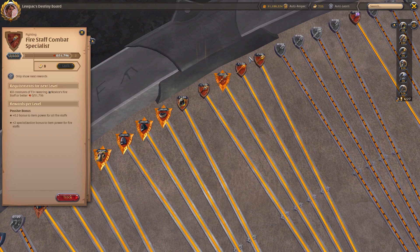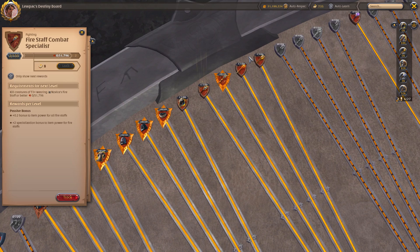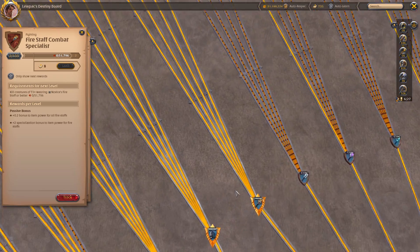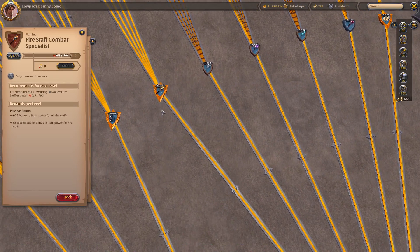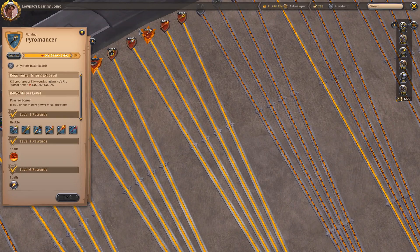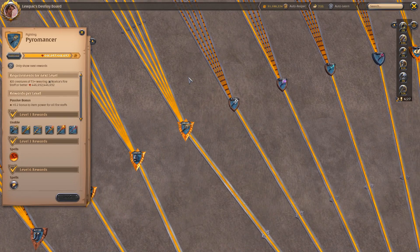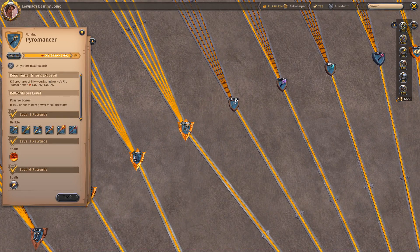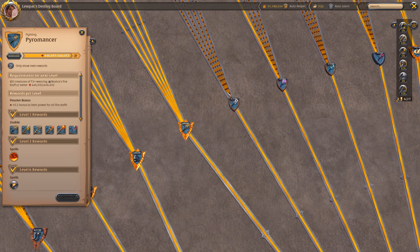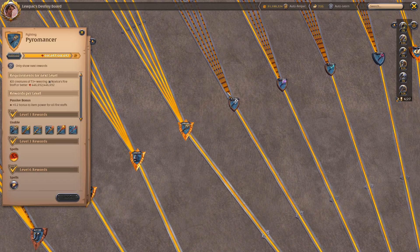You should be rewarded for using the best tools for the job. So what they created was the fame overflow system. When you reach max level in anything — whether mastery or specialization — it will transfer some of the fame you would have earned. At base, it gives you 20% of the fame you would have earned in the form of fame credits, following the same weighting system.